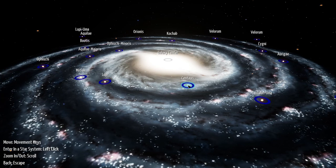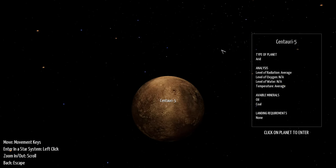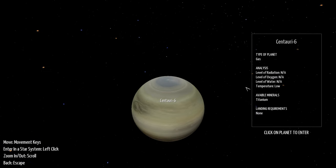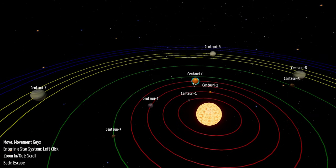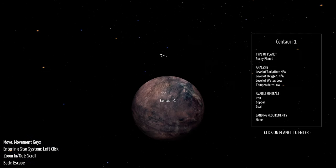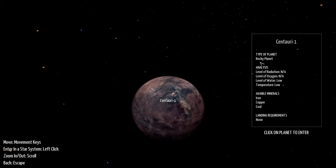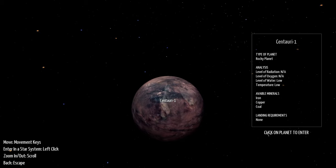Let's come back out. How about Centauri? Centauri Five doesn't have what we need. This one's got oil and coal. Titanium. Going kind of quick — let's do zero. Sulfur and uranium, nope. We want iron, copper, and coal, and water. Iron, copper, coal, and water is low. This is a rocky planet. Let's give it a shot — maybe the water will be fine.